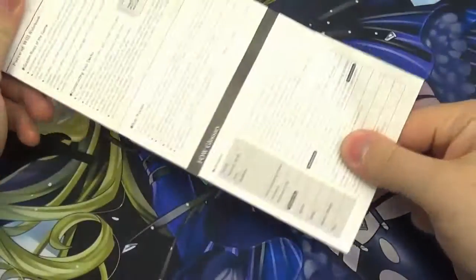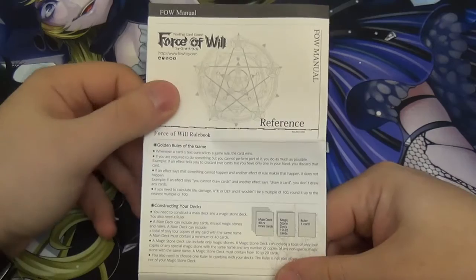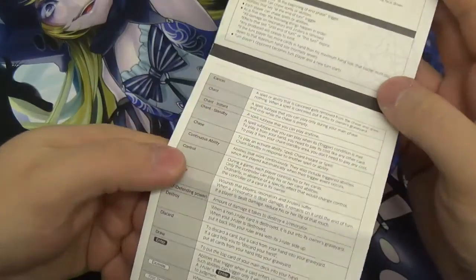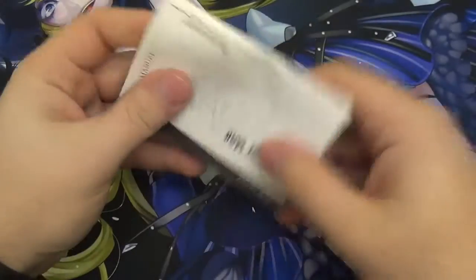You also get in here a rules reference sheet. This does fold out fully, but I'm not going to fold it out all the way. This is useful for once you've started playing and you have more questions about the nitty-gritties or details of the rules. This is where you head to — it references and explains everything in very formal text. So if you have any questions, this is where you head to first.